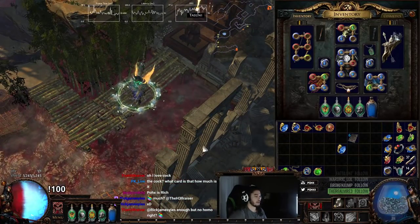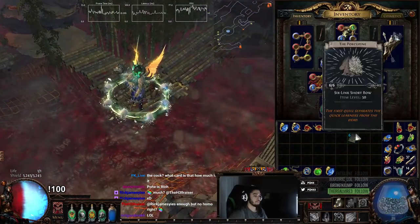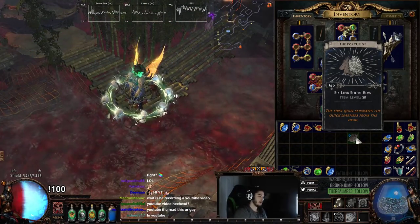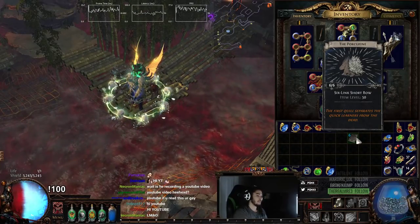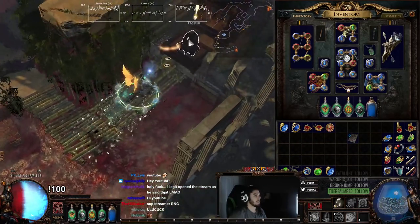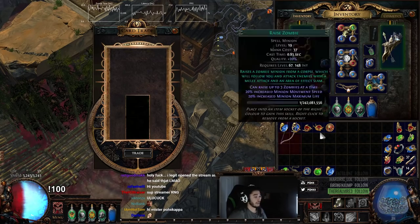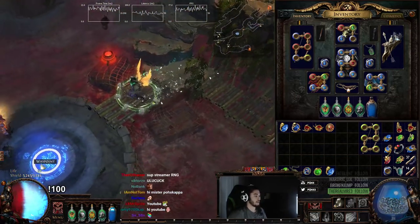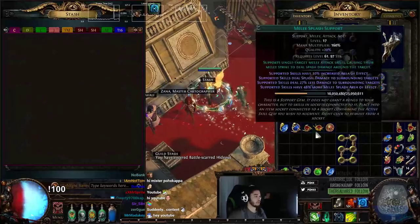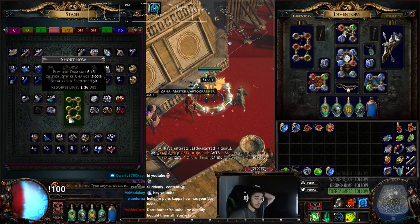I wanted to go ahead and show you guys how I'm going to go ahead and try to 5 to 6 off-color a bow. You can buy these divination cards called the Porcupine for anywhere from 4 to 6 chaos each. It's a 6 stack that gives you a 6-link bow. So we're going to go ahead and actually do that right now. And it rolled us a short bow. The awesome thing about short bows is that since they're so low on their base, their attribute requirement is only 26 dex.